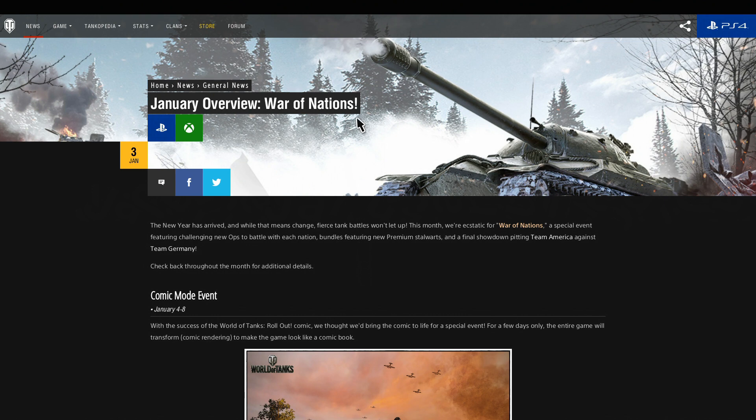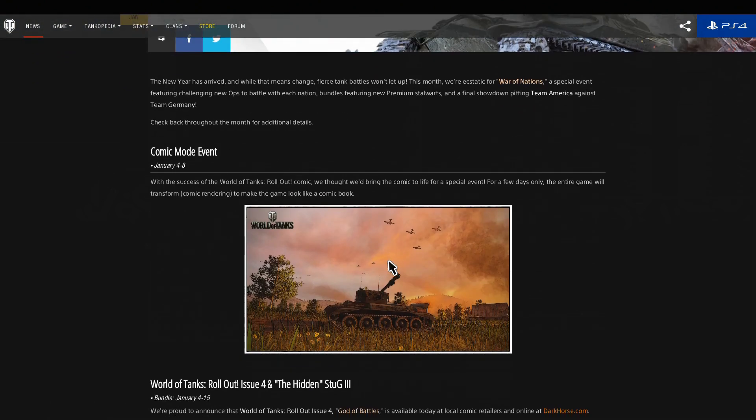It's a bit of an overview, and this month we have the War of Nations coming, which I'll explain in a moment. But first, we've got the Comic Mode event, which runs January 4th to the 8th. The garage looks quite good and it's nice that they're in Comic Mode in the garage, but it's also in the battles as well and I'm a bit unsure about it. Good news and bad news: those of you that like it, the good news is it's here for four days; those of you that don't like it, the bad news is that it's here for four days. It's all basically cel-shaded — you can't really see it very well in that picture, but any of you who've been on it already, or are going on it in a bit, will see for themselves.